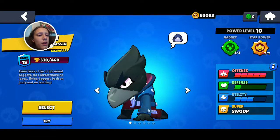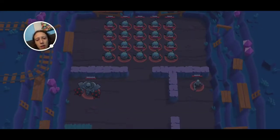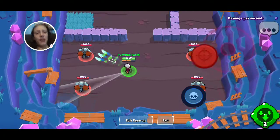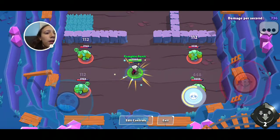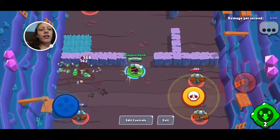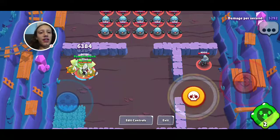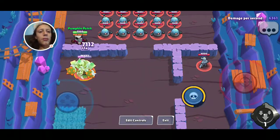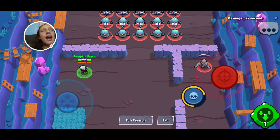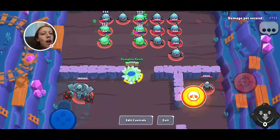Next we have Crow. I already got him selected with the new remodel so I'll use White Crow. It's a very good skin now compared to how bad it was before. So if I get all these people poisoned, now they all get slowed. My gadget idea — I never did a gadget ideas video — was that all currently poisoned enemies stop being poisoned and take a certain amount of damage. They got something very along those lines.